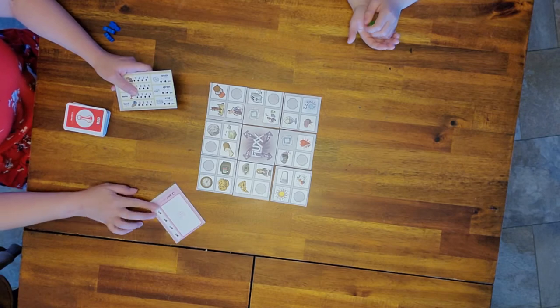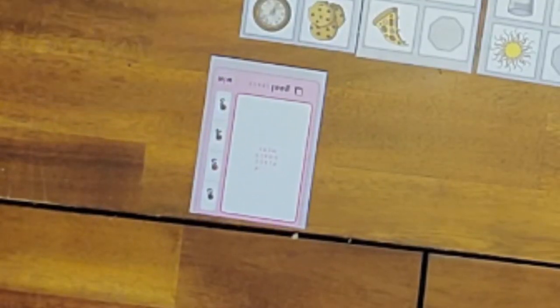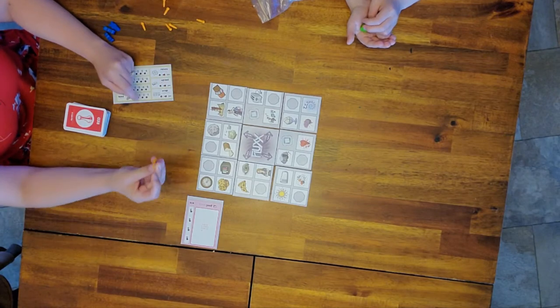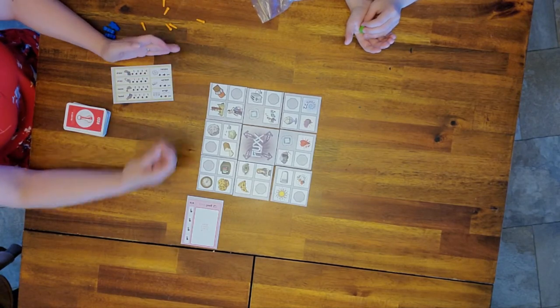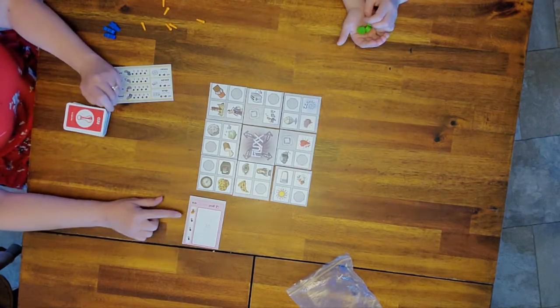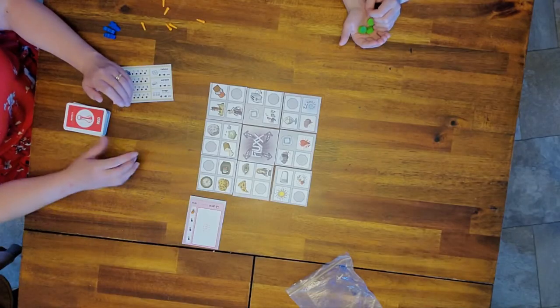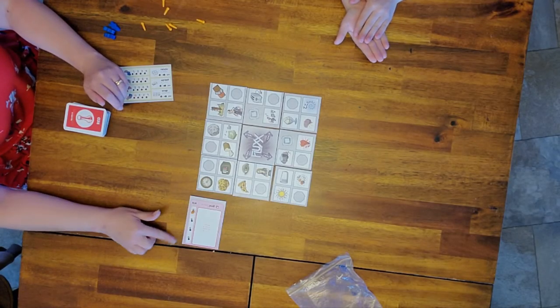Then you have the gold cards that will be placed here. You take one of these orange pegs and put it in the three if you'd like a longer game — put it in four, five, or six — but throughout the game you'll be able to move this up or down.